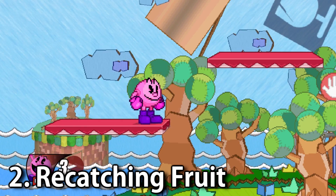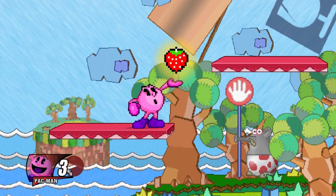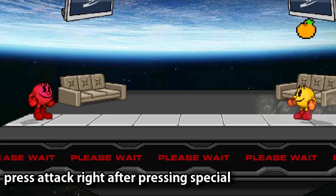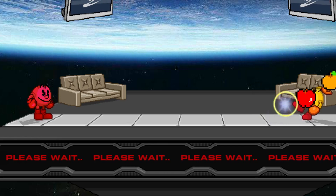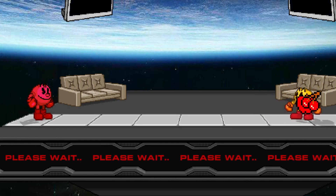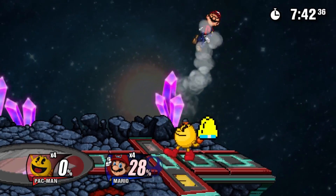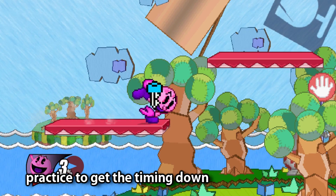Now onto some more advanced stuff. This next tech is called Re-Catching Fruit. This is the most important Pac-Man tech and is fundamentally important to learn to be successful with Pac-Man. To do it, you simply throw a fruit and then immediately press the attack button after to re-grab it. The timing takes practice, but you can get it down consistently even in lag. Why is it important? Because ordinarily you can only throw the fruit in one direction straight in front of you, but by doing this you can throw it in four different directions and you can z-drop it. To z-drop, you simply press the grab button in the air. I've been able to get it about 9 out of 10 times with most of the fruit, and I recommend starting with the orange since it seems to be the most consistent.